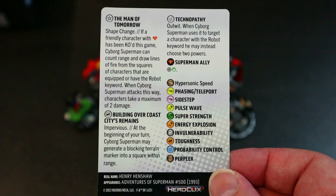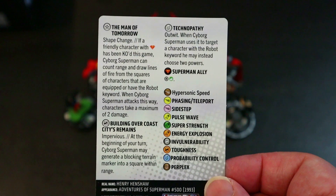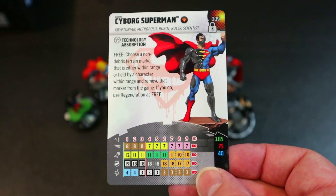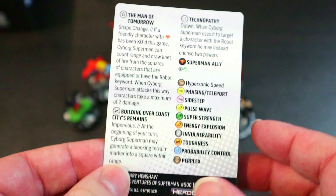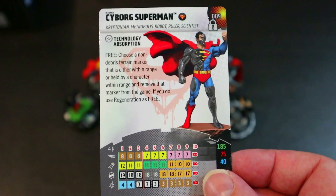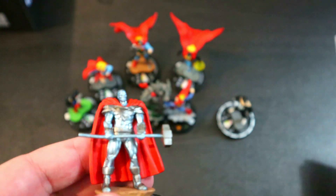Cyborg Superman has Impervious on defense. At the beginning of your turn he may generate a blocking terrain marker into a square within range — free blocking every turn. His Outwit: when targeting a character with the Robot keyword he may instead choose two powers — great against robots. At 40 points you can pair him with Abominus, trigger the KO via lava terrain, then he's shooting with Energy Explosions for two damage max. The 185-point line is a beast; 75 is kind of meh.